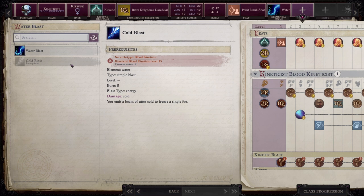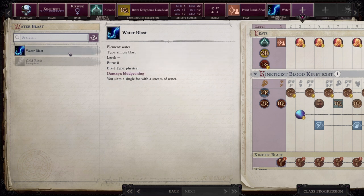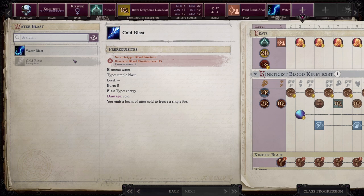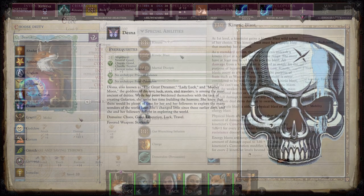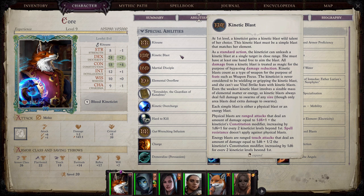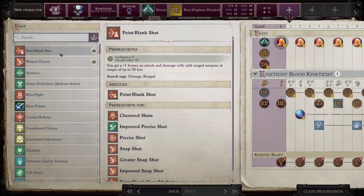Kinetic blasts are typically physical or energy. Physical blasts are just a standard ranged attack. However, they can be melee if you are using the kinetic blade infusion. That is primarily for the kinetic knight — most other kineticists will not be using that at all. Most kinetic blasts are going to be ranged attacks, either energy or physical. Physical is just a standard ranged attack — emphasis on the word standard.